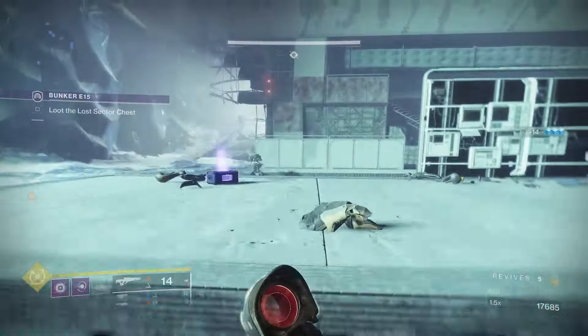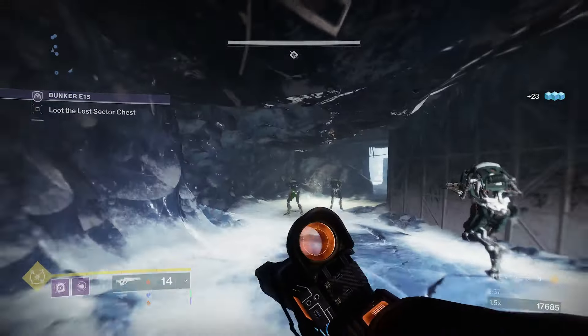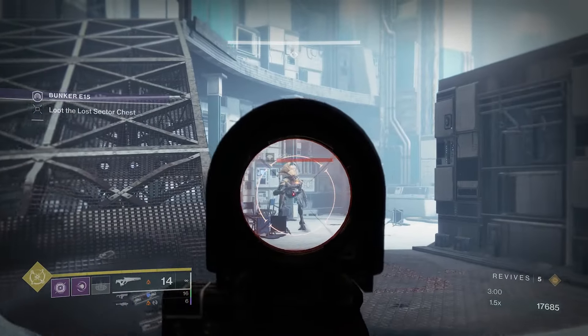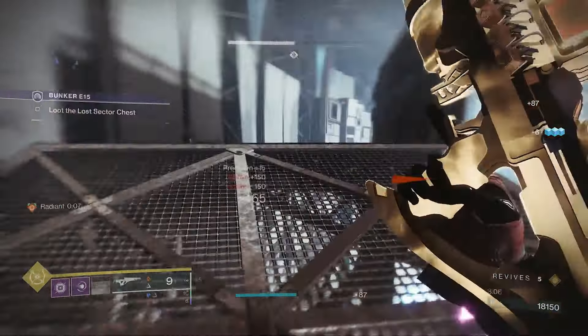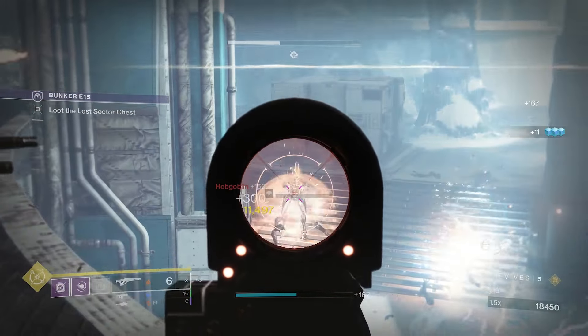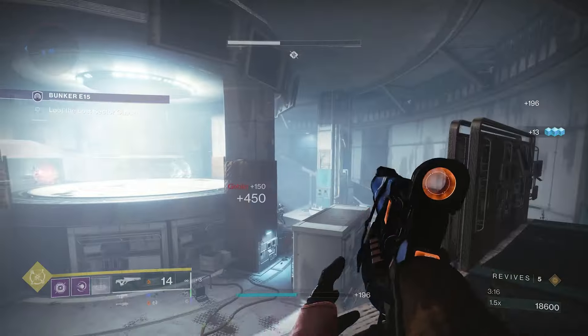Because of Radiant we don't really have to worry too much about Barrier champions, just because Radiant is that good this season. You could always run the Wishender, the Ariana, or the Round Robin — the usual suspects for Anti-Barrier — because they do it better. But you can definitely get away with just running the Polaris Lance.